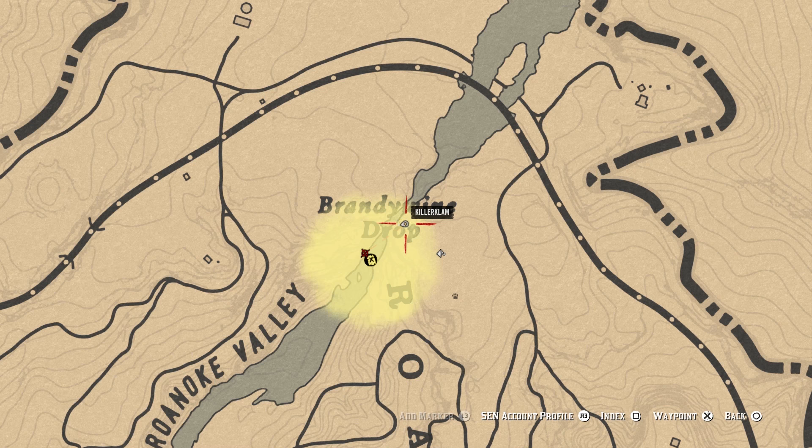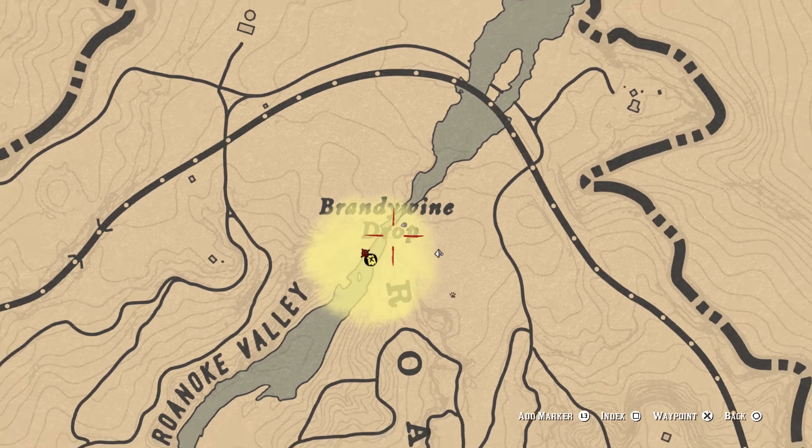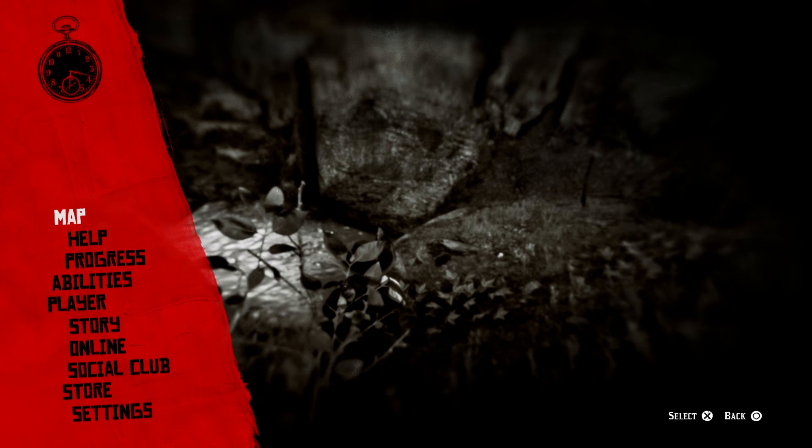For this one we will be starting near the top of the waterfall. There are four potential spots so we'll start at the top and work our way down.